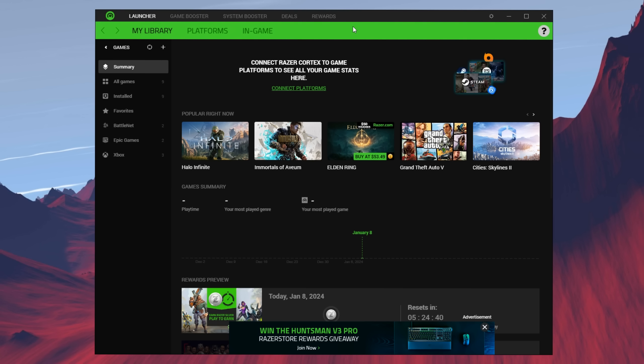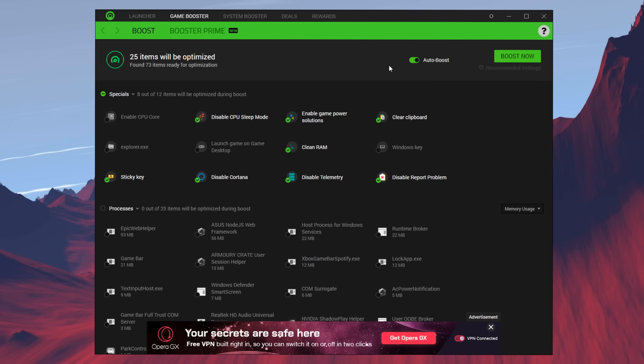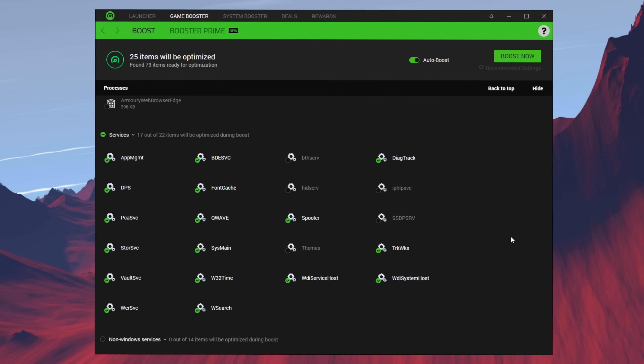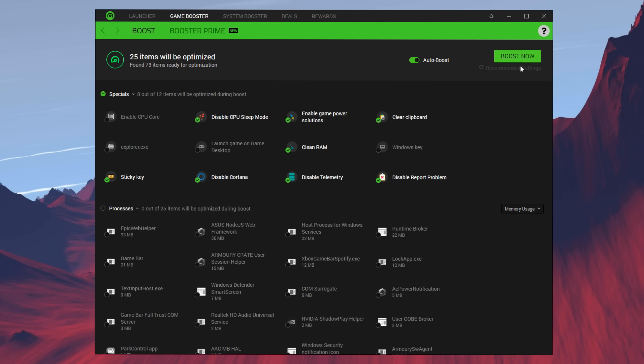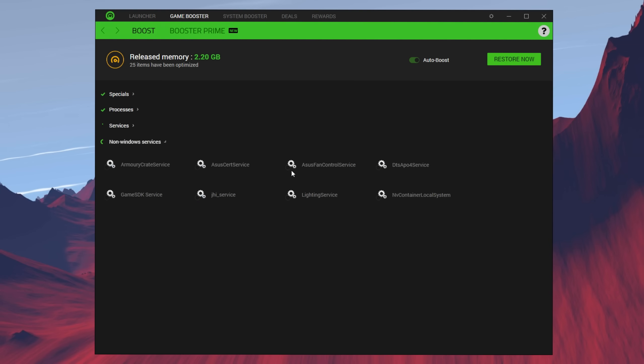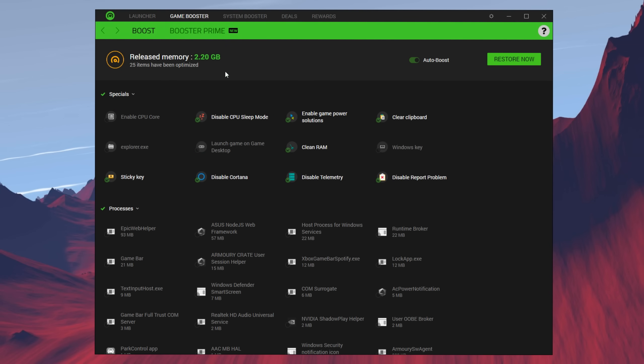Once you have Razer Cortex open, go into the game booster. You can see the amount of optimizations it suggests you to run as well as some PC services to optimize. With just one click you can press 'Boost Now' and it releases unnecessary memory and tweaks your processes and Windows services. Once done, it shows you the amount of memory released — 2.20 GB for me — and all the optimizations it's done, like disabling telemetry, disabling CPU sleep mode, and disabling Cortana.